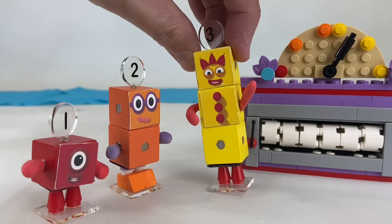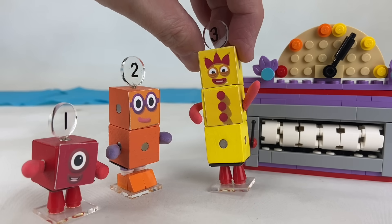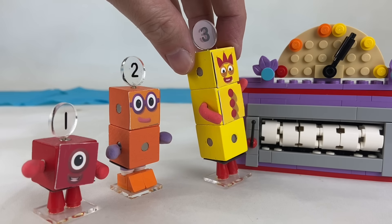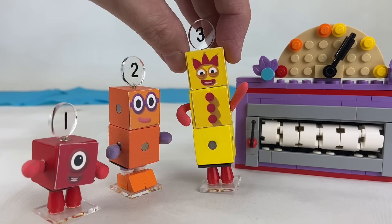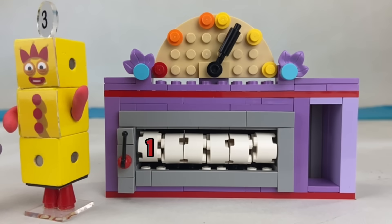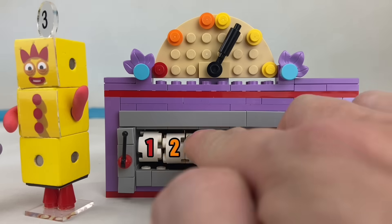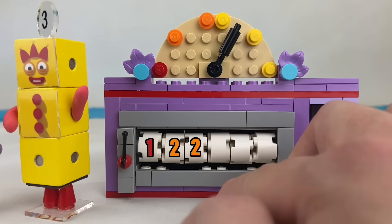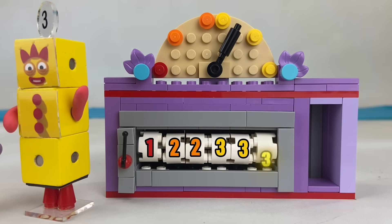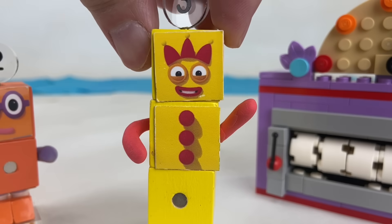Oh, very clever! Let's see — you have one red block, so let's have one red space to make one red face on the dice. And two has two orange blocks, so let's have two orange faces. Which leaves three spaces for three yellow faces.